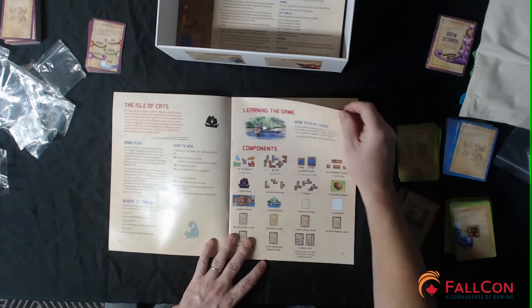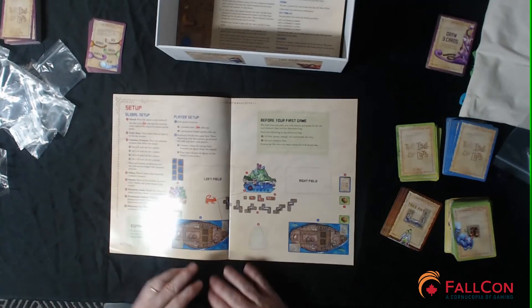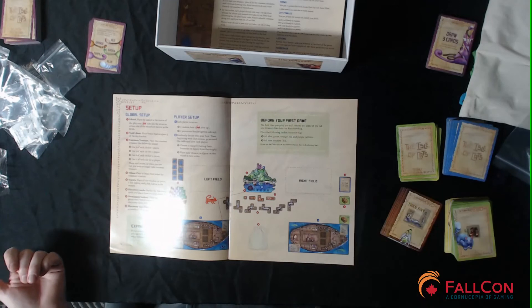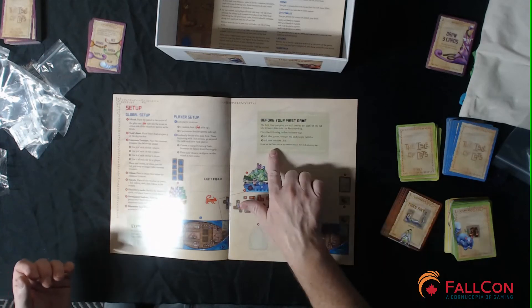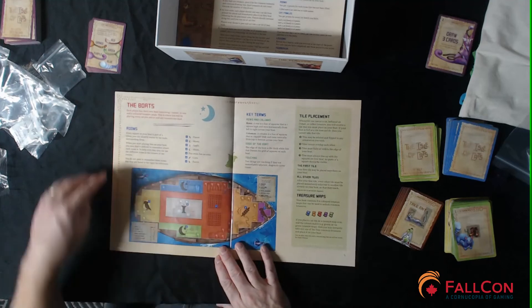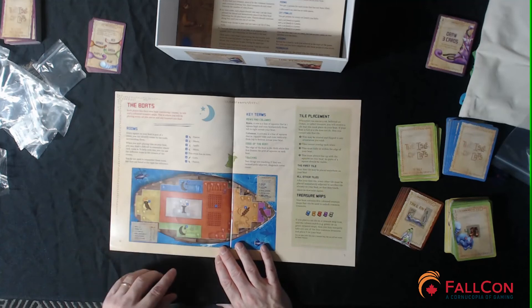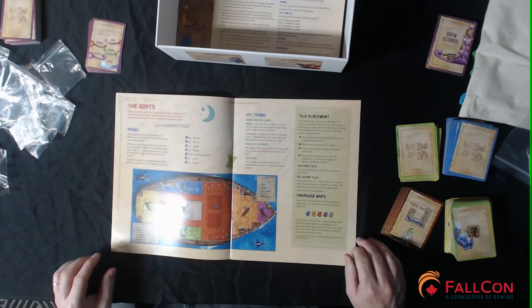The rulebook lists components: cat figures, cat tiles, fish tokens — must be cardboard since I haven't seen them yet — common treasures, Lord Vesh's boat, rare treasures, Oshaks, and a bunch of other tokens and cards. There's a setup section with global setup, player setup, and a nice diagram. Before your first game it tells you how to set up the bag — don't put Oshaks, treasures, or common treasure tiles in the bag, but do put the different cats and rare treasures in.